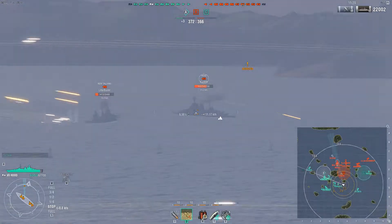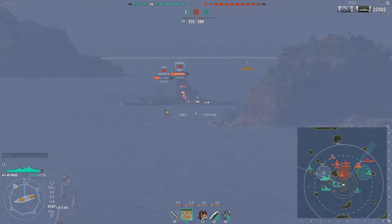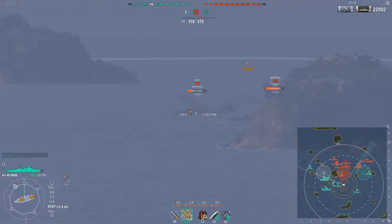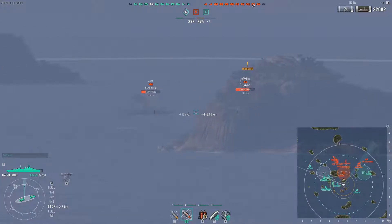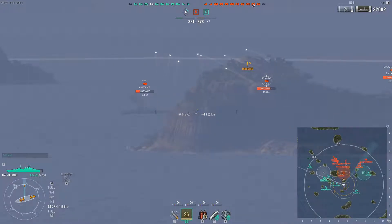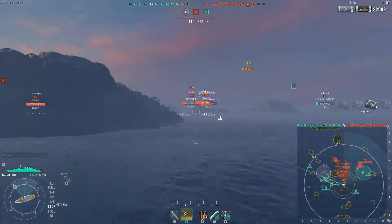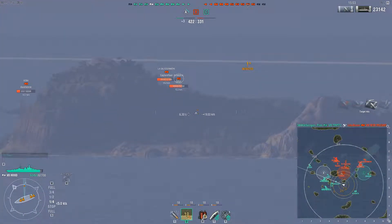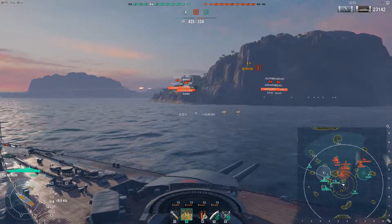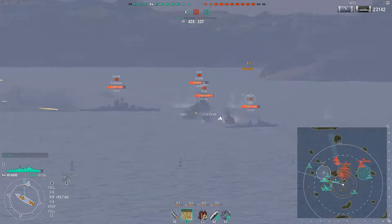While the Warspite gets 2.0 sigma, I think the Hood only gets something like 1.7, so you do struggle in the accuracy department. I pretty much stopped right on the side of the island — there was a Fubuki there as well as an enemy cruiser, so I really don't want to be anywhere near that. You can easily see how the inaccuracy of these guns caused me to lose out on damage. I probably could have finished that guy off.